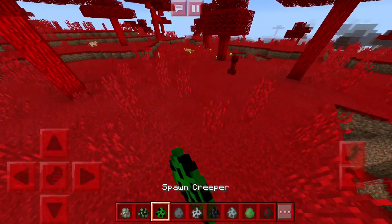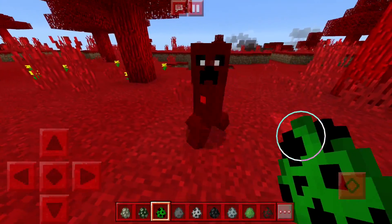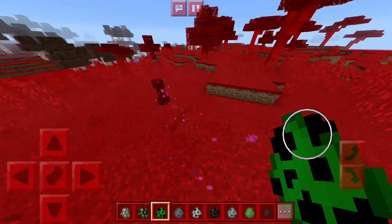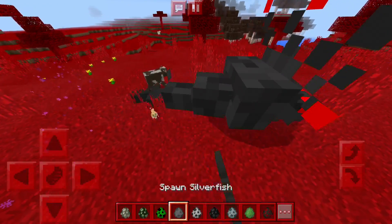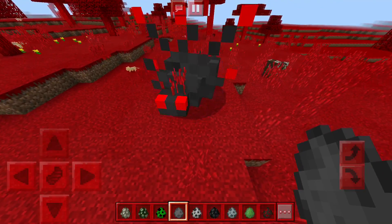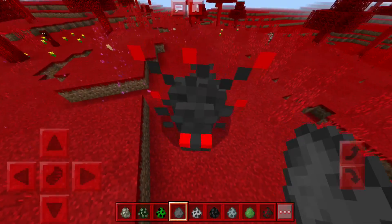Moving on, the creeper is exactly the same size but now he teleports. He still looks cool and I'm guessing his explosion radius will be a lot bigger — he'll mess you up a lot easier. Three awesome things. Moving on, the silverfish looks insane. If you're going to a dungeon, you're not going to have a very fun time.